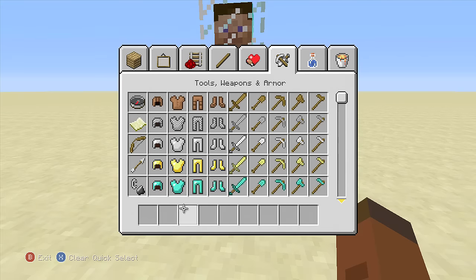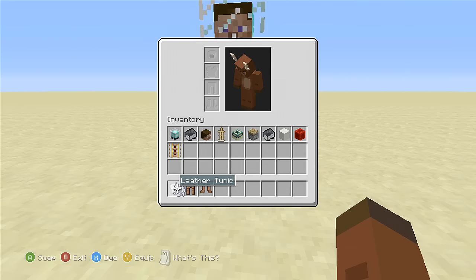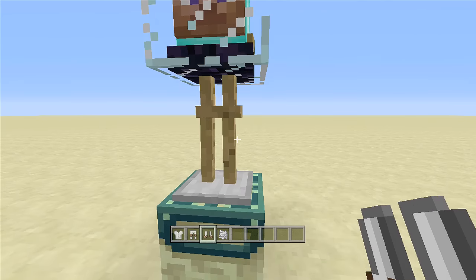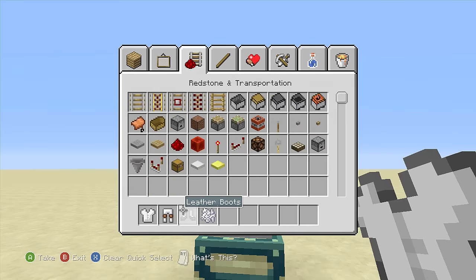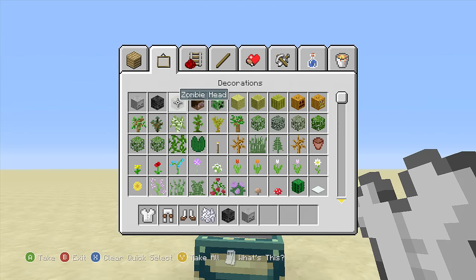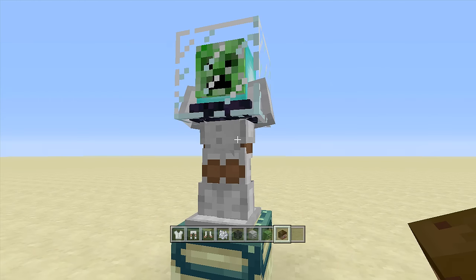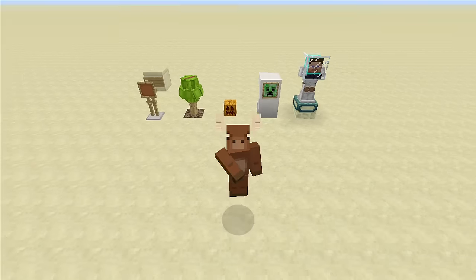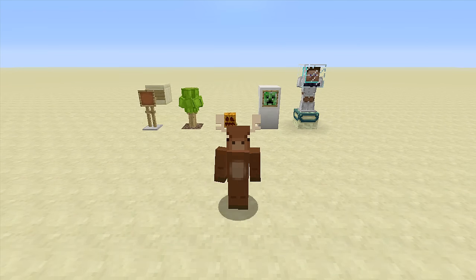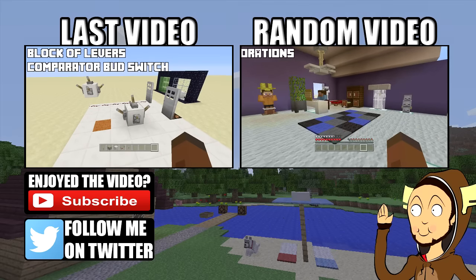Now dress up your Steve: take out leather tunics — three of them — and some bone meal. Dye all your leather white with the bone meal, then change astronaut Steve's outfit so he looks like an astronaut. If you want, you can swap the mob head — a creeper astronaut, a zombie astronaut, and so forth. That's how you build all five armor stand builds. If you enjoyed this video, make sure you leave a like and subscribe.